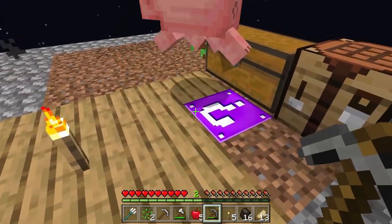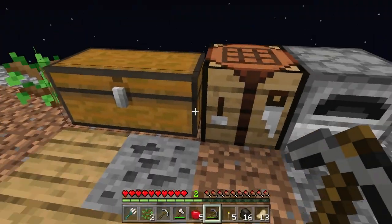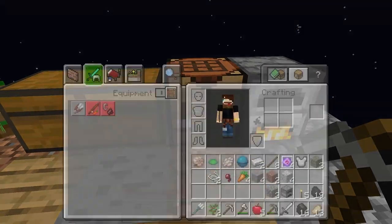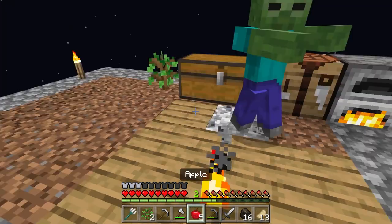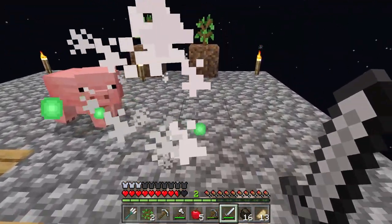Please move out of the way. And crystals - thank you. A block of iron. Let's go ahead and get suited up here - get an iron sword. Let's start with our chest plate, we need that the most. And now I have protection. Good thing we made that sword. You don't - I am not dying. Die. Get out of here.